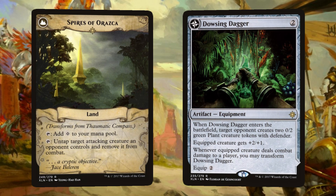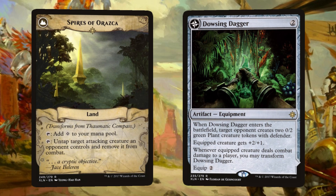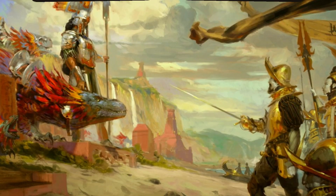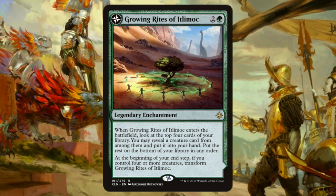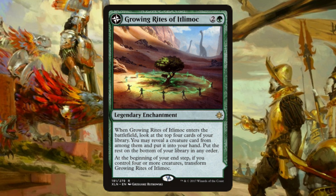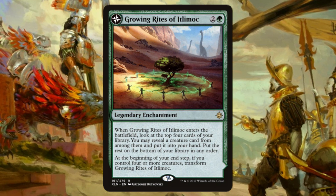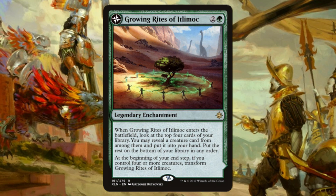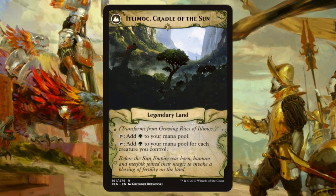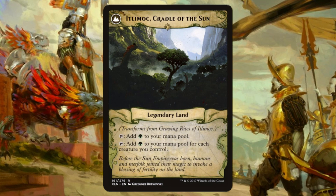Speaking of getting lost in the jungle, Dowsing Dagger gives a target opponent two 0/2 plant tokens. On the upside, it's an equipment that gives the equipped creature +2/+1, and when that creature deals combat damage to any player, we transform it into Lost Vale — a pretty powerful land that can tap for three of any one color. Returning for some more excellent flavor is Growing Rites of Itlimoc. For only 2 and a green, you get a legendary enchantment that looks at the top four cards of your library on entry — you may reveal a creature card and put it into your hand, putting the rest on the bottom in any order. Then, at the beginning of your end step, if we control four or more creatures, we transform it into Itlimoc, Cradle of the Sun — essentially a better Gaea's Cradle, tapping for either one green or one green for each creature you control.